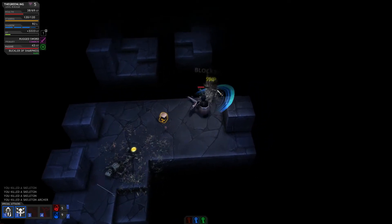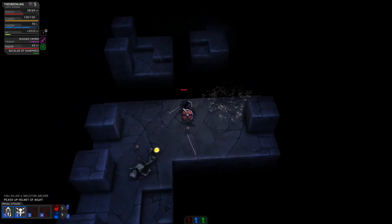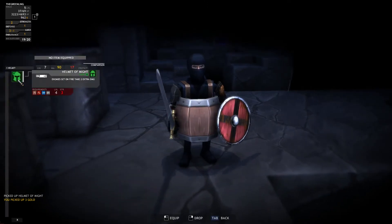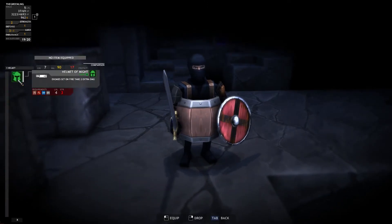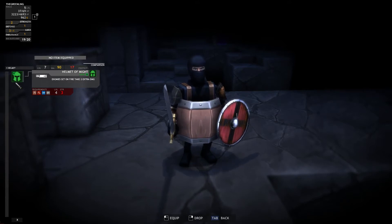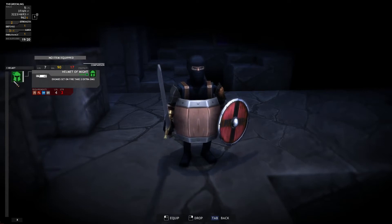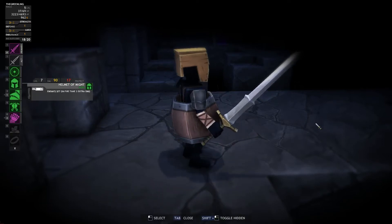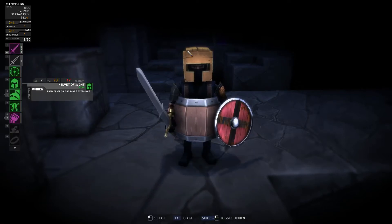I just gotta swipe him once — blocked my attack. Helmet of Might, rare — I don't even think I have a helmet yet. I need three strength. Enemies set on fire take two extra damage, which is good because I have an item that sets enemies on fire. So let's increase our strength so we can equip this helmet. That's a very good-looking helmet.